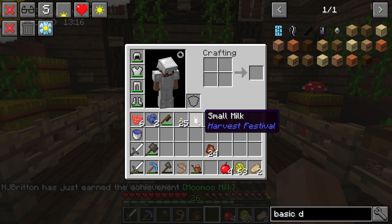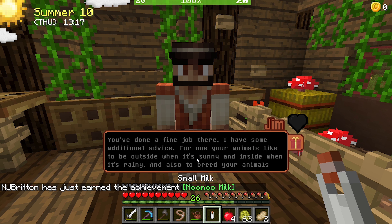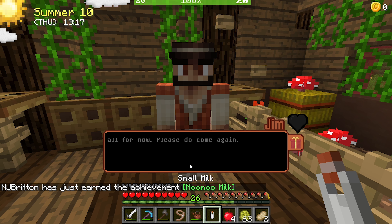Sucked up some milk - only a small milk but who needs chickens when you have cows and sheep. You've done a fine job there, I have some additional advice. Your animals like to be outside when it's sunny, outside when it's rainy. And to breed your animals just buy a miracle potion from me - it will impregnate your animals and after a few days they'll give birth to a baby that will have half the relationship points of the parent. That's all for now, please come again.